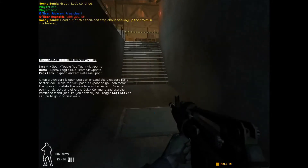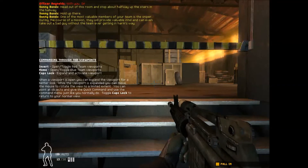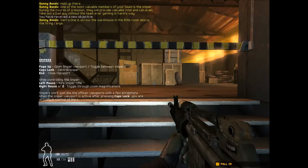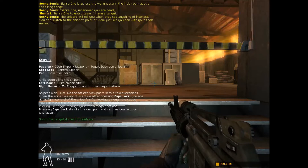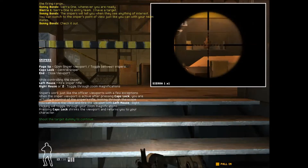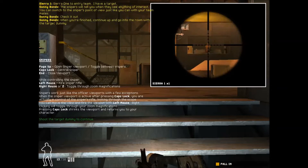Head out of this room and stop about halfway up the stairs in the hallway. Hold up there. One of the most valuable members of your team is the sniper. During the course of a mission, they will provide valuable intel and can even take out a bad guy without the team ever getting in harm's way. Sierra One is across the warehouse in the little room above the firing range. Sierra One, whenever you're ready. The snipers will tell you when they see anything of interest. You can switch to the sniper's point of view just like you can with your teammates. Check it out.